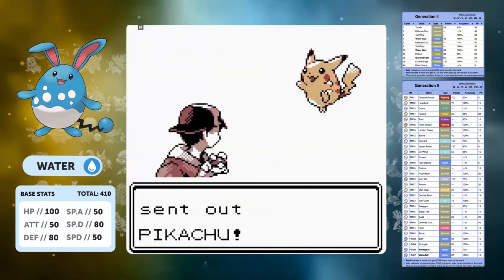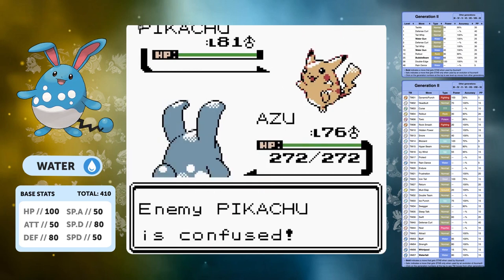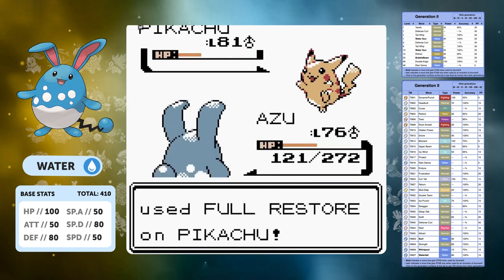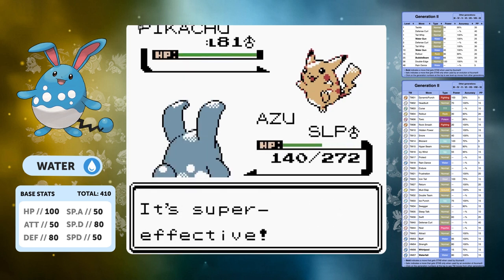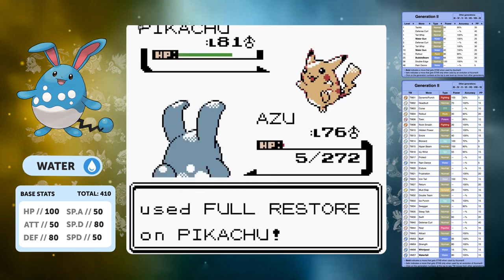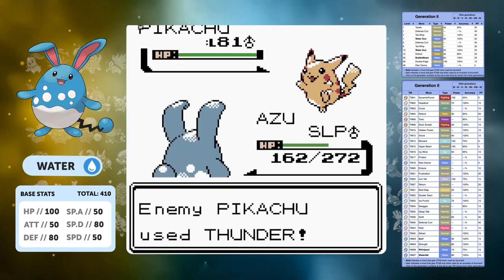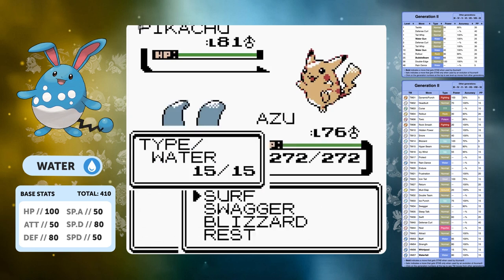For the final fight against Red we change up our moveset — Surf, Swagger, Blizzard, and Rest. Rest is crucial when going up against Red solo, but it's still not going to be enough. We struggle against Pikachu — we can't one-shot it, can't outspeed to Rest up in time, and can't get Swagger off to make it hit itself. We take a first loss against just the Pikachu.